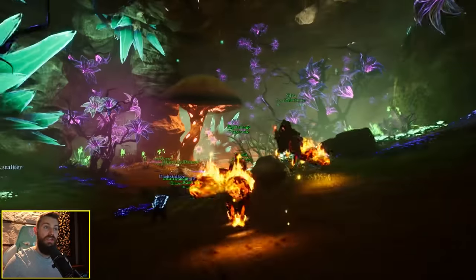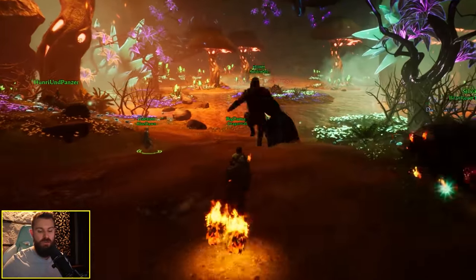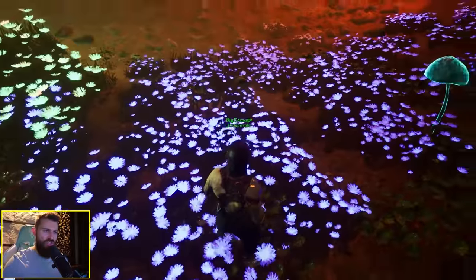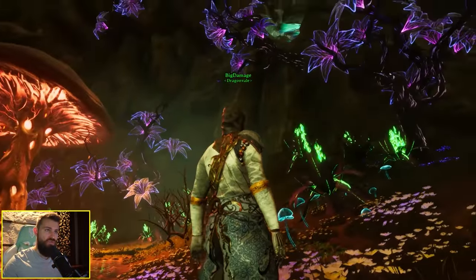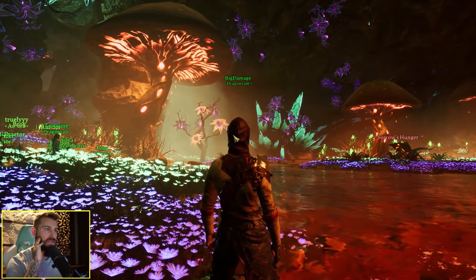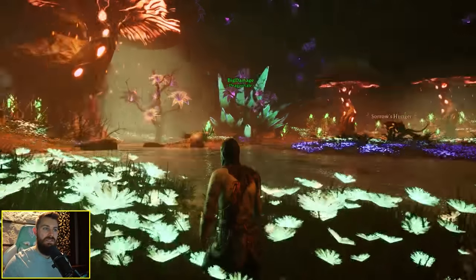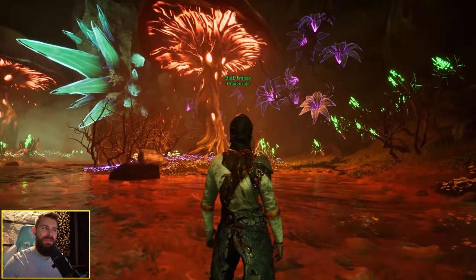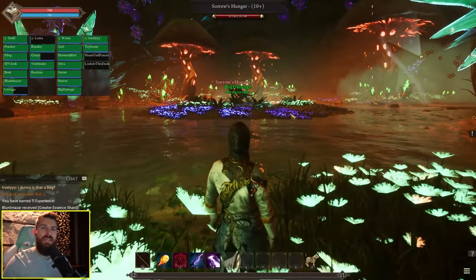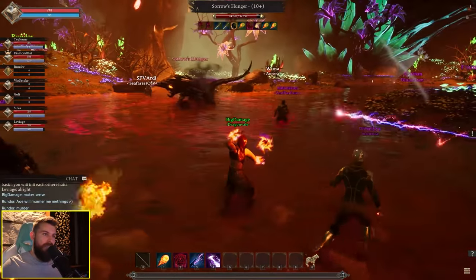This is the Under Realm. I've actually got a quest in here to kill a monster called Sorrow's Hunger. As you can see it's super vibrant — the colors really pop. If you just stand still the flowers are actually changing color, lots of bioluminescence and stuff. It's like a disco but for nature. After we kill this thing apparently we're gonna go fight a spider boss.